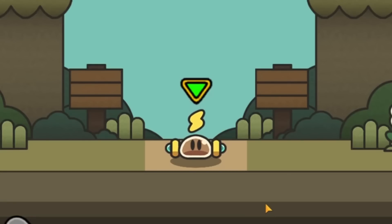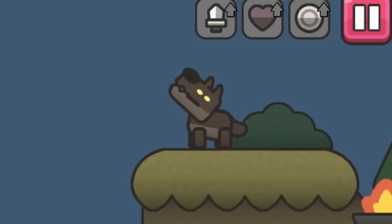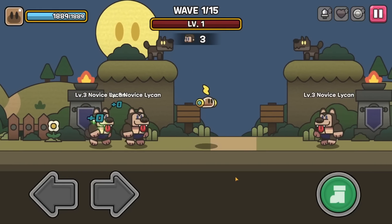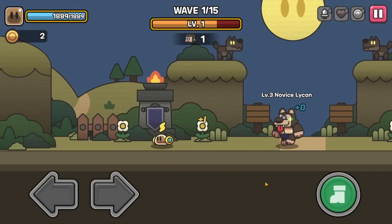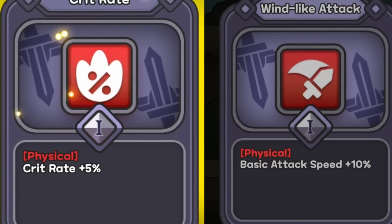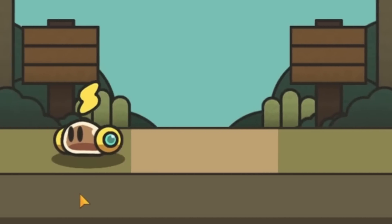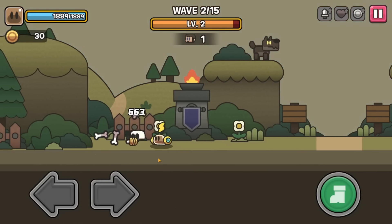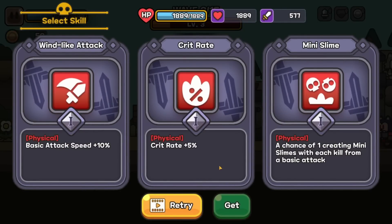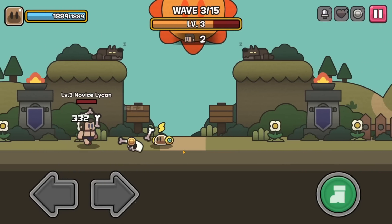Now it's time to zap some dudes — some lichens and werewolves. They just put on masks and became werewolves. Wow, that is some strong electricity right there. I need to get more crit rate for that. I love these little bits hanging off the sides — like he's got water wings on, which is weird for an electric slime. But man, that lightning is effective, even when they're werewolves. It just doesn't matter.